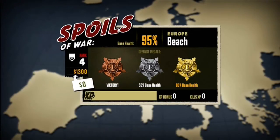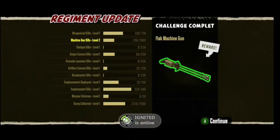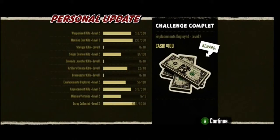I didn't quite level up — damn it. No worries. I got a light shotgun and a standard machine gun — kind of lame. Igniter's online! Machine kills level two — I got a flak machine gun. Looking at the end stats screen: you get your weaponized kills — weapons you've used in general: machine guns, shotguns, sniper cannon, grenade launcher, artillery cannon, broadcaster — I haven't unlocked broadcaster yet so I don't know what that is. Emplacements deployed is your turrets you've deployed, and emplacement kills is the number of kills your turrets got.